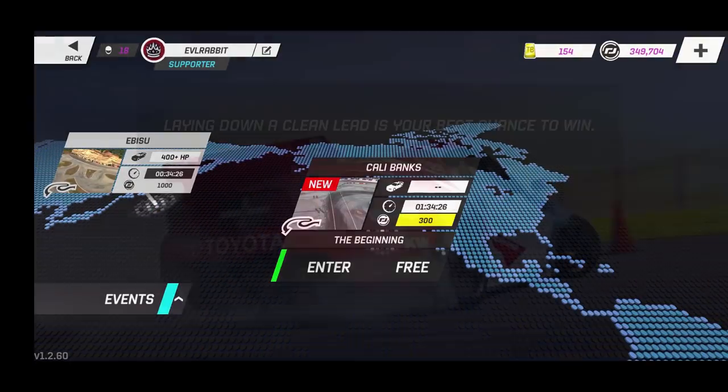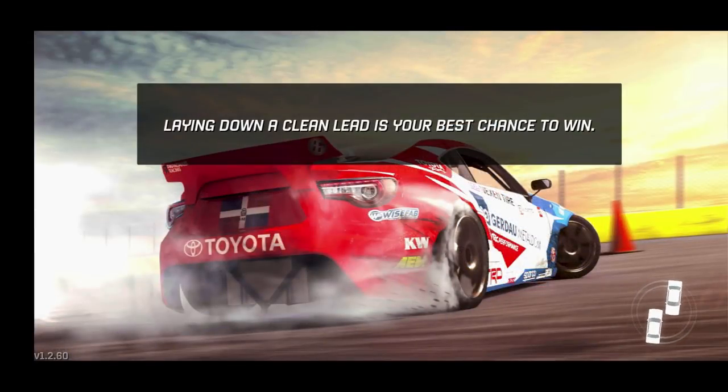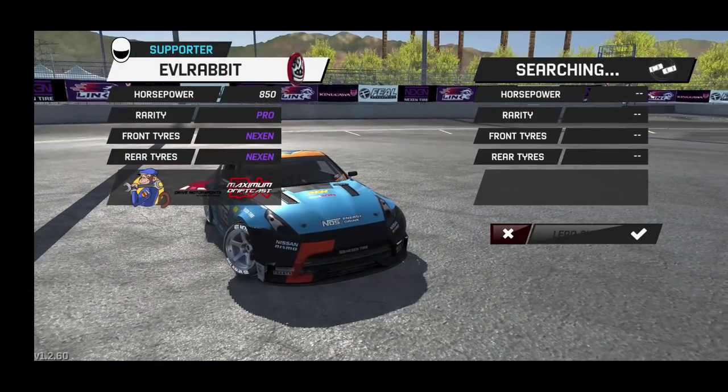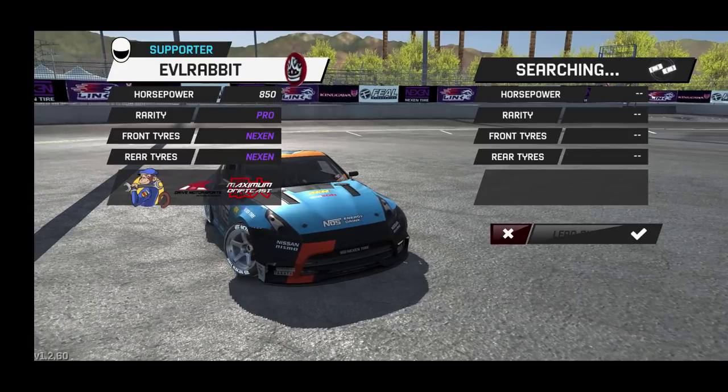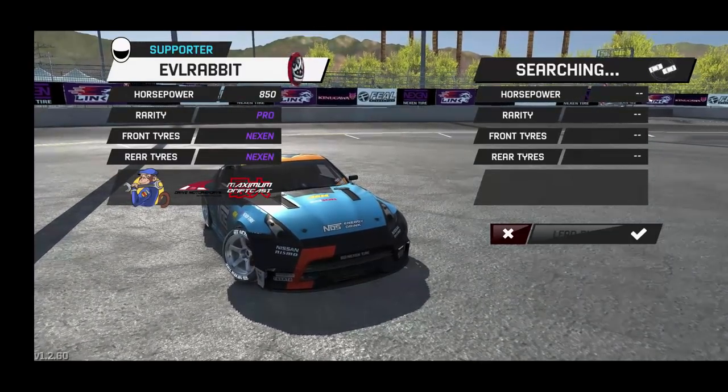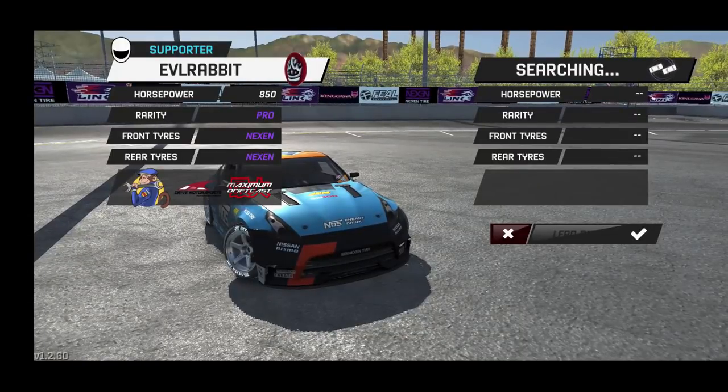I think we're going to hop over to Cali because there's a Cali Banks beginning run and we're going to see if we can get a tandem there, then hop over to Ebizu with this car. This car is a lot of fun to drive — definitely amazing. So cool to see it in here. Now you can get Ryan Turk's car in here too and have both Race Service cars. That'd be pretty sweet. We've got a lot of pro cars and a lot more coming for sure.